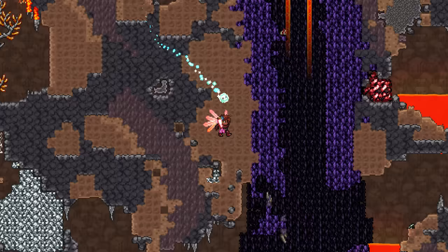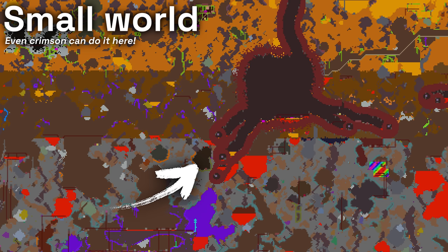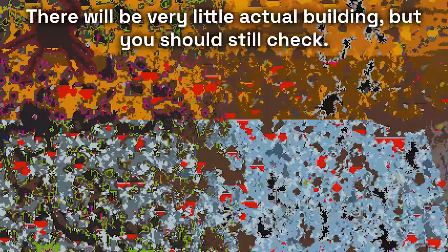If you generate a smaller medium world — medium worlds especially — it is likely that long corruption chasms will pierce the surface honey layer, allowing for corruption of the interior. So to quarantine these, make sure to check the area right below the honey layer to be absolutely sure that you are safe.